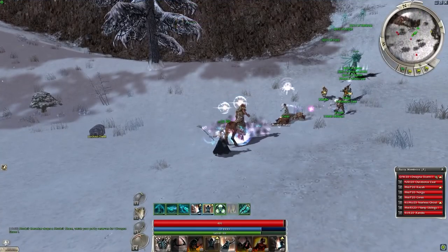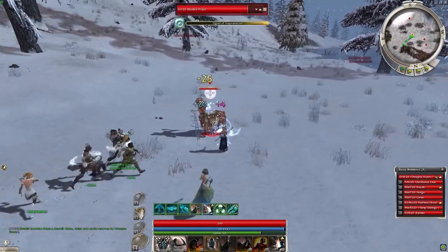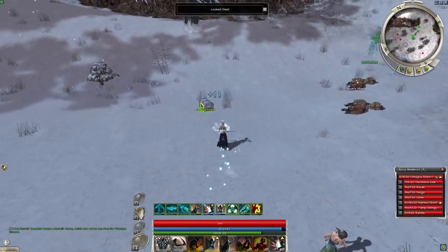Guild Wars 1 had what we're calling static combat, where you essentially approach a player or mob and when you attack, your character stands still — you attack on the spot. And my memories of Guild Wars 1 are nothing but absolutely amazing. This game honestly has a place in my heart; when I think about it, I think those were the glory days.